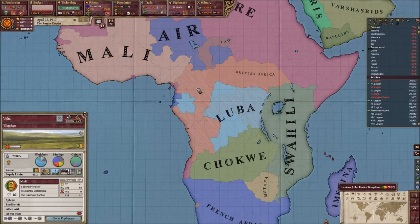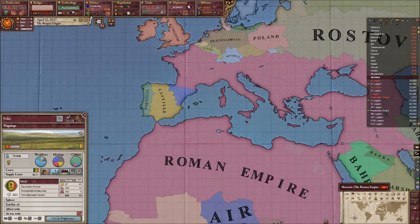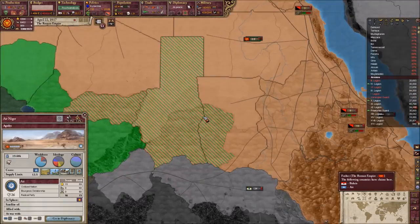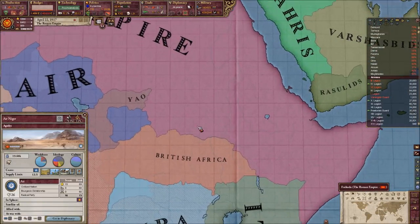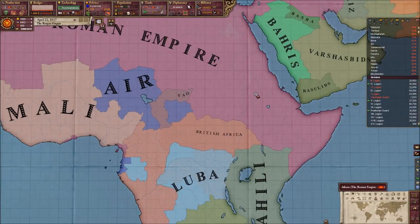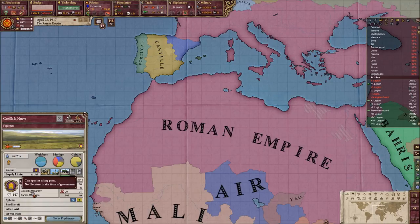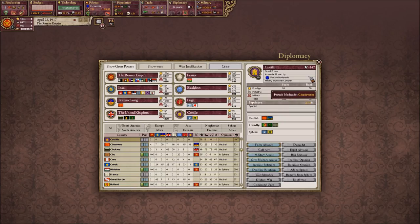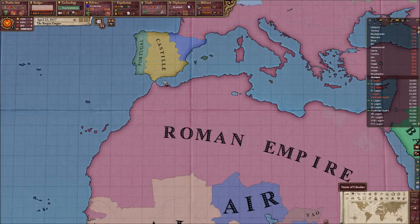Castile had to renounce their claims on Africa, the Canaries, and also Brittany — for a long time they had claims on Brittany, and I've removed them now. They do keep Air as a protectorate, but Air also had to cede three provinces to us because the borders looked really terrible. That makes the borders look much nicer. Castile has also been changed back to an absolute monarchy with the conservative faction in power. I could imagine we have a branch of our dynasty on their throne, but I'll let you guys decide — you make really great story decisions, so you decide who's on the throne of Portugal and Castile.